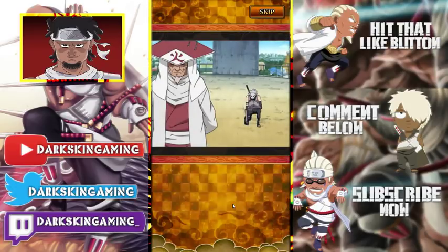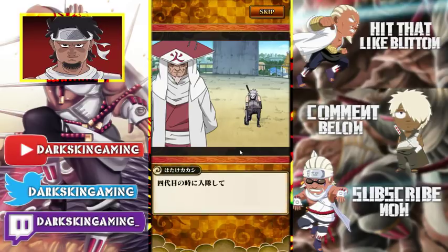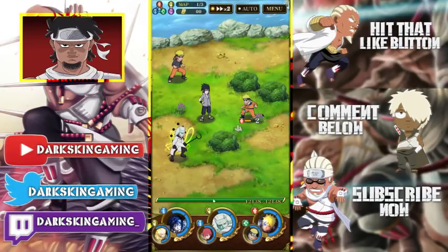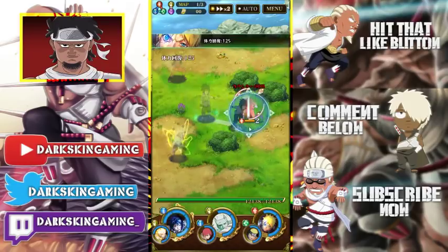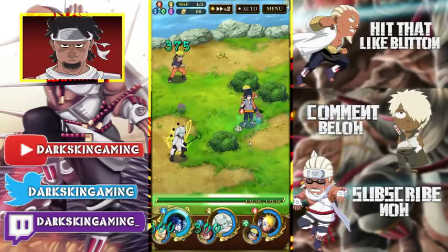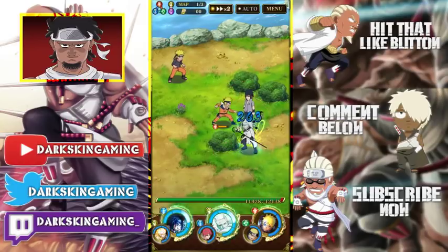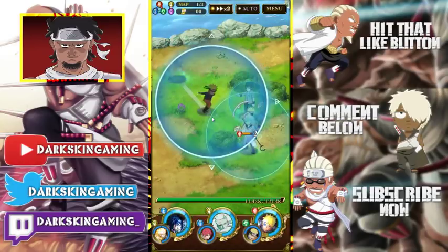This is Kakashi Gaiden, by the way. There are 11 chapters in the story. Once you get to the 11th chapter, which is the end, what you're going to do is beat this mission. Now, these missions are actually kind of hard — don't think this is easy story mode, it's not.